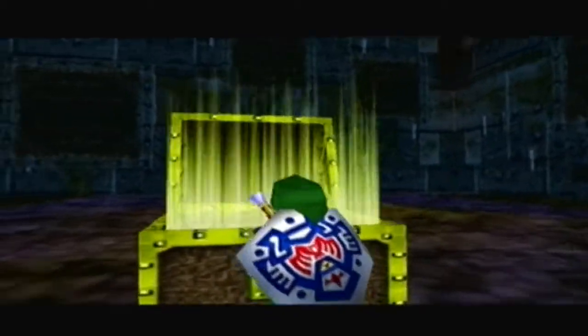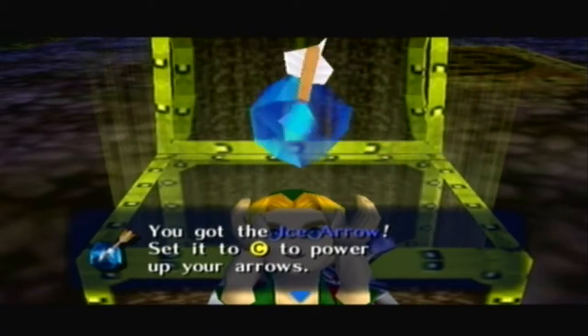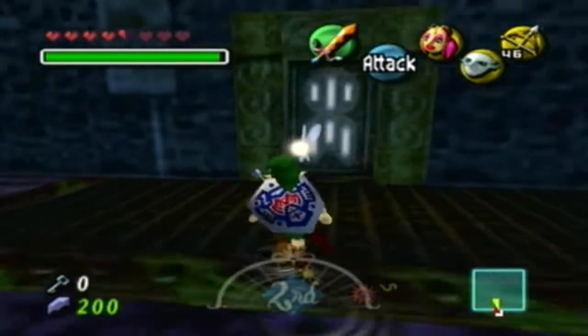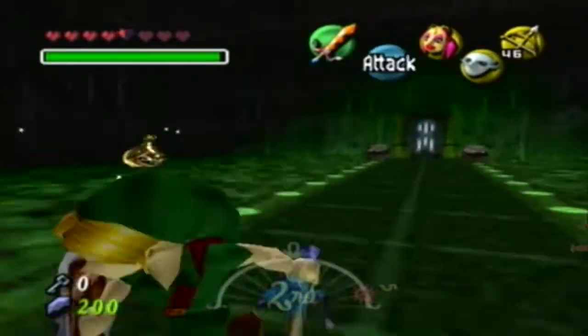Now that we've beaten the mini-boss, we can get the item - the ice arrow. Set it to C to power up your arrows; now you can freeze enemies and objects. Try it everywhere - literally everywhere, try every inch of this game and freeze it. Nah, don't do that.